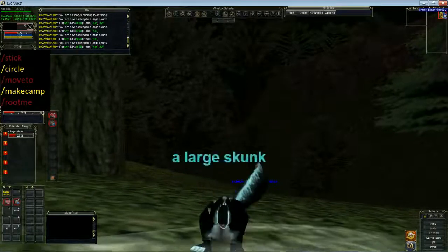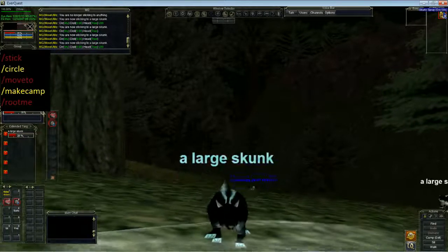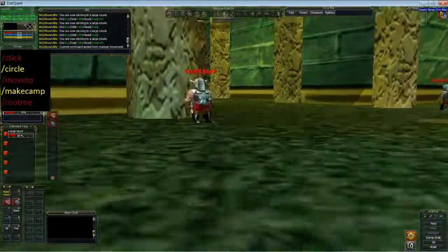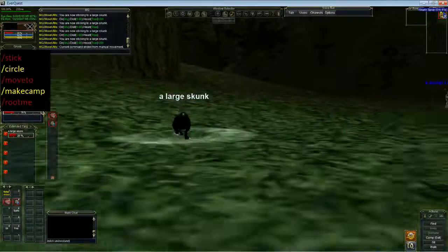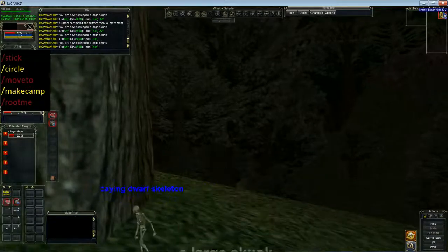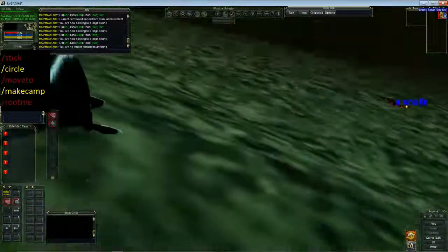Another command for MQ2 Move Utilities is the pin command. I think I'm going to run this to the guards. The skunk is running away of course. That's stick underwater on him — stick 5. Maybe even a stick 2 for stuff running away. See, I'm right up — it looks like I'm riding him.